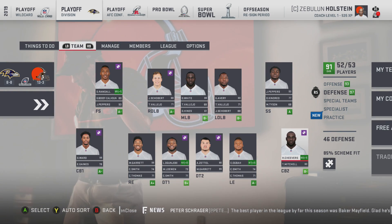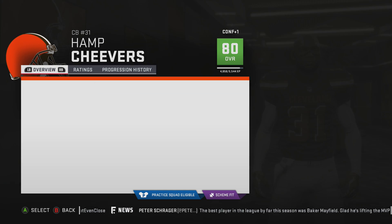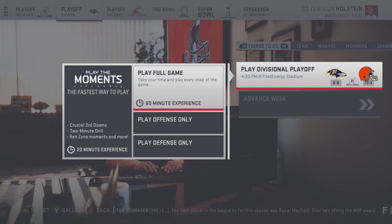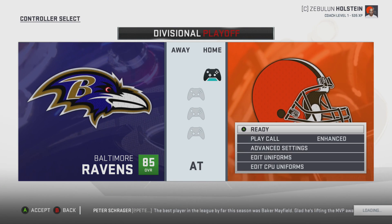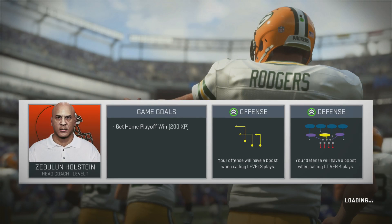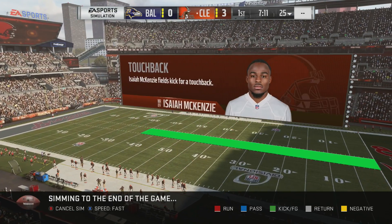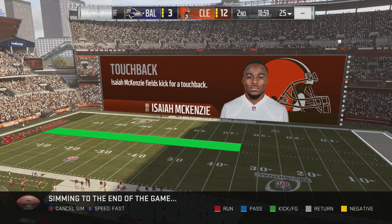Let's take a look at the playoffs versus the Ravens. We're a pretty good team — 91 overall to their 85. Not saying we're the best team in the league but we're a top three team. As long as we beat the Ravens, that's all I care about — they're our division rival. Going into halftime 20 to 3. The defense is letting up a little bit but the offense just has not stopped scoring.